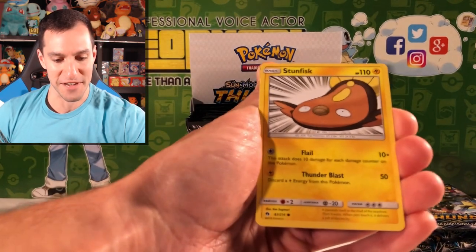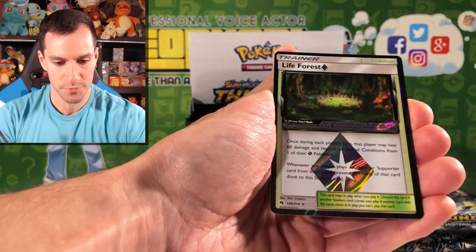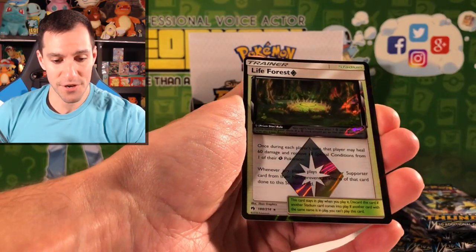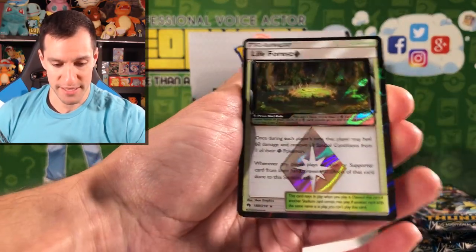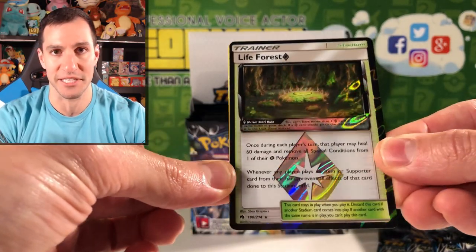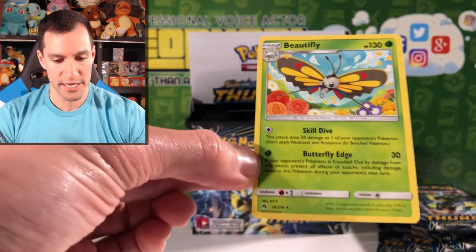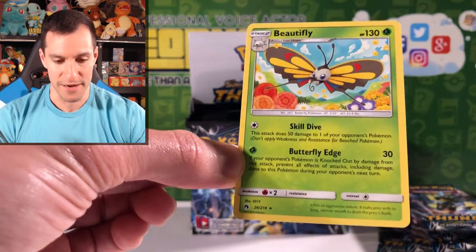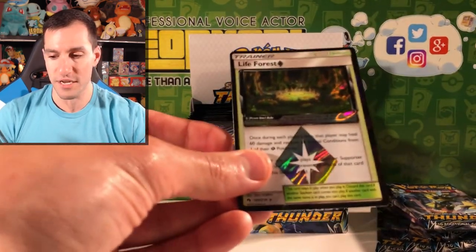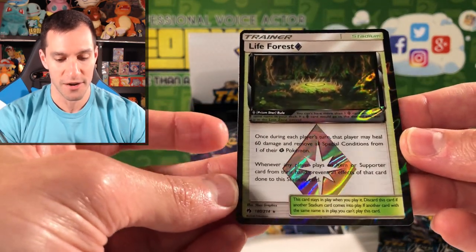Look at that Stunfisk — I love the artwork on that one. Thunder Blast, not too bad. Our first Prism Star: Life Forest. That is actually a great Prism Star card. I'm so excited, especially about the Ditto Prism Star — I hope we pull that one. And the rare is a Beautifly non-holographic rare. Our first pack was a success — Life Forest Prism Star card!